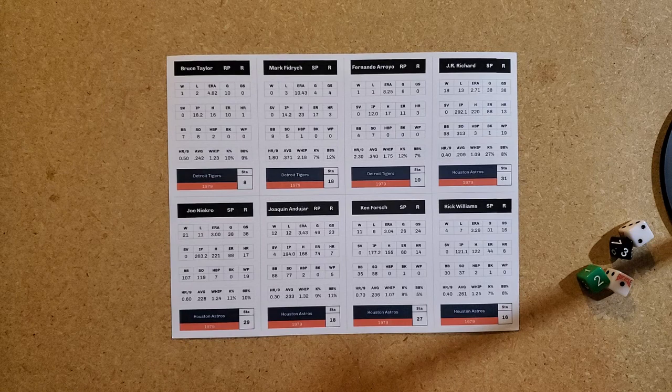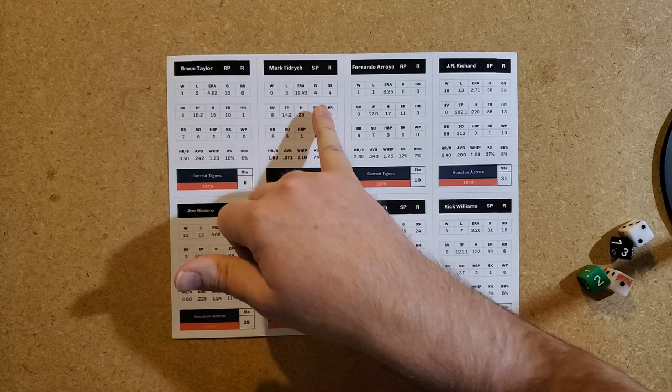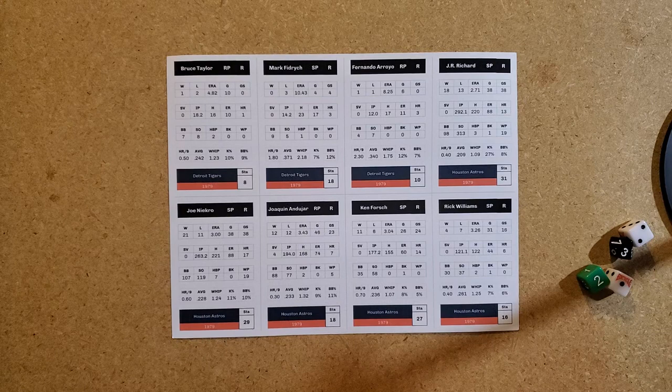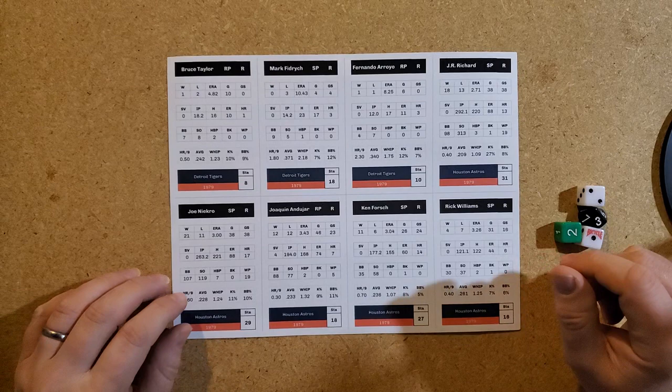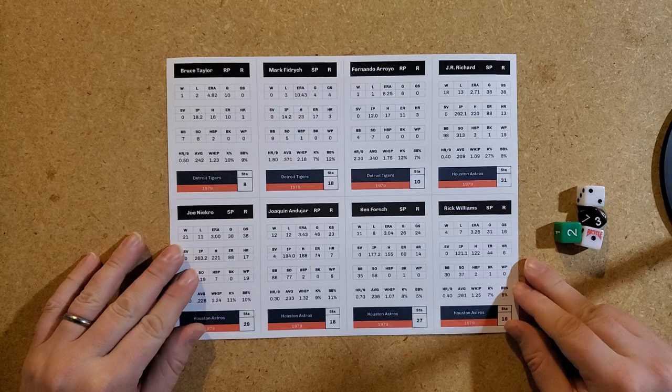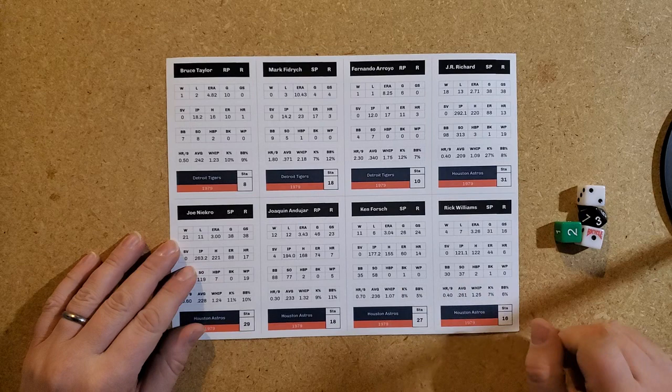The beauty of this game is that it has every single player who played in the season — down to four games started. Fernando Arroyo got into six games. I even saw a batter who got into a game as a pinch runner who was a pitcher and had no official at-bat. So it's every single player who got into a game, which makes it perfect for as-played replays. You can see JR Richard's card here — this was one of the best pitching staffs in the major leagues.